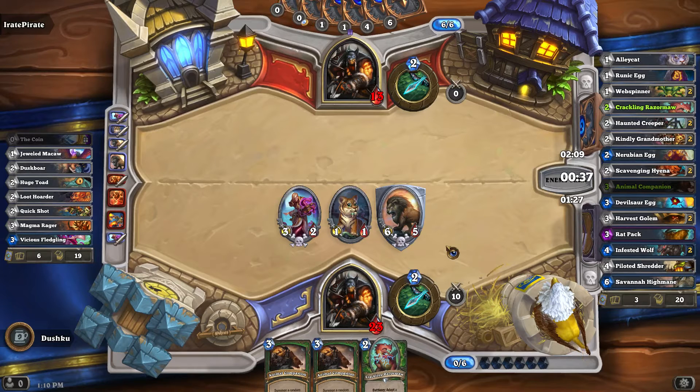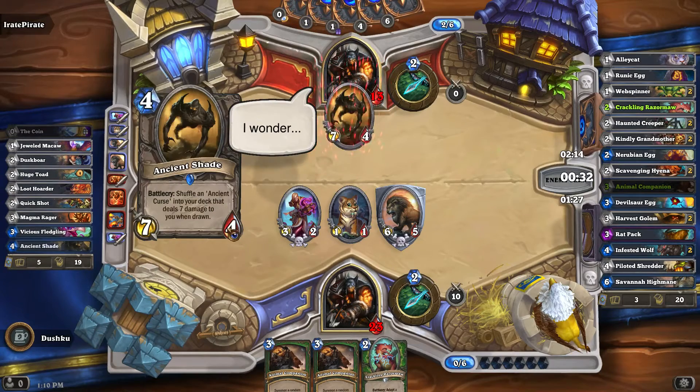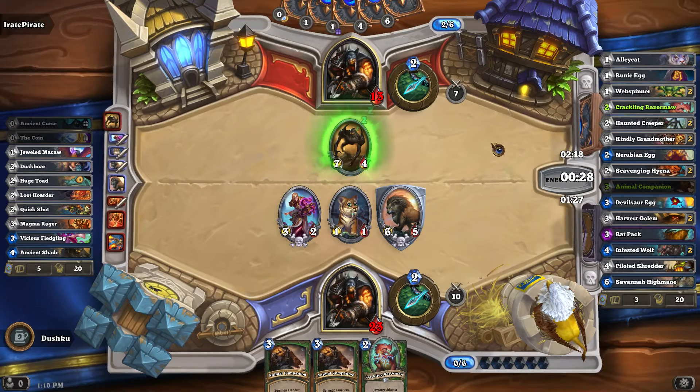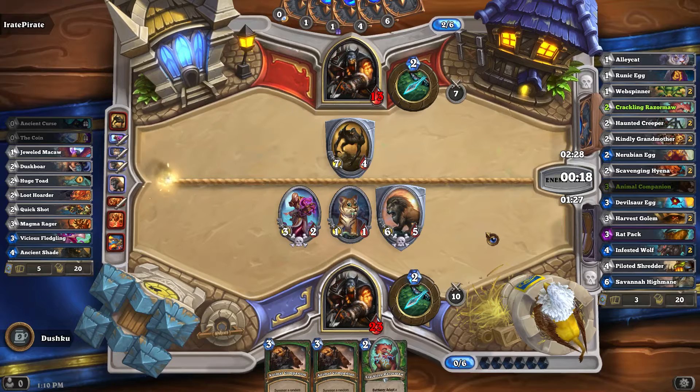That was my second deck idea — to get the high attack power things. The reason why that's not the best idea is because without existing board control to wipe off their stuff, their high power stuff can't get through. As you can see I just have a residual board and I'm just eating him down — no problem.